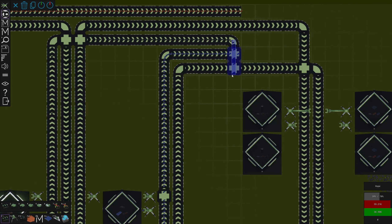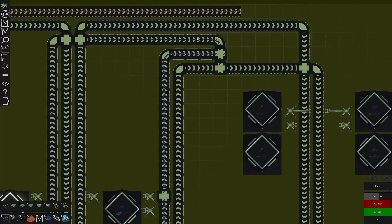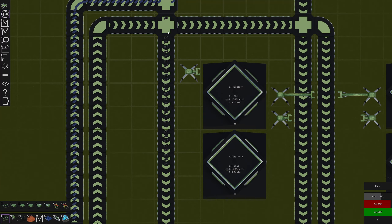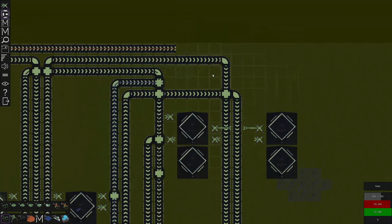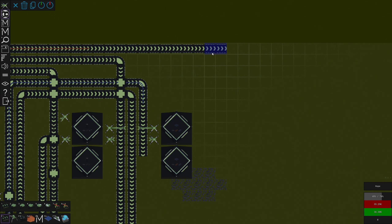That is gonna have to cross right here - there we go. Something like this, we got to make sure that is going in. We're going to need the outputs as well - output onto a belt. That's looking really good. This can be for iron ingots and the last thing we need is copper ingots which is right here.